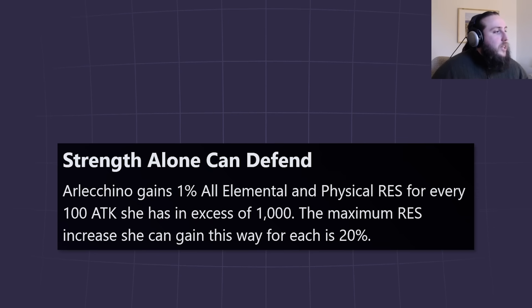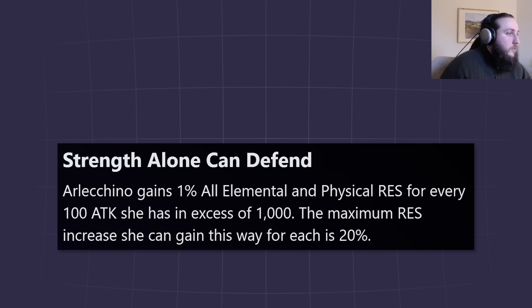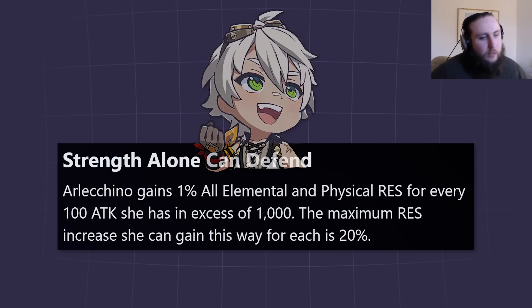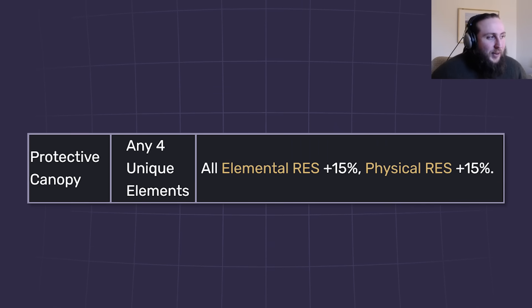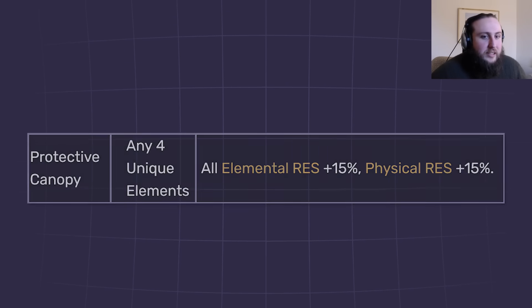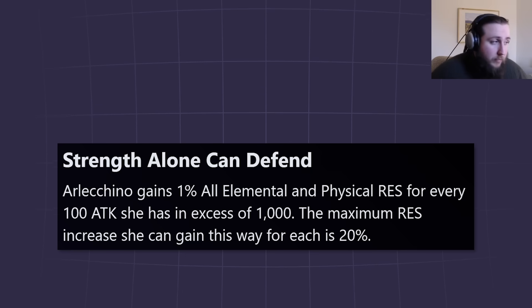Next passive: 'Strength Alone Can Defend.' Arlecchino gains 1% all elemental and physical resistance for every 100 attack she has in excess of 1,000, up to 20%. If you're playing her with Bennett, she's going to be over 3,000 so she'll max it out. This 20% elemental and physical resistance is effectively 20% less damage taken — or you can look at it as her HP is basically 25% higher than it actually says.